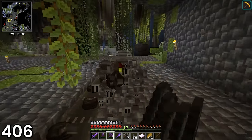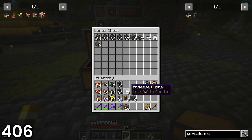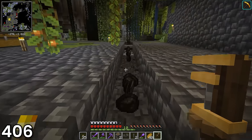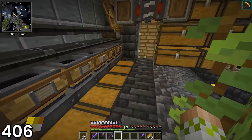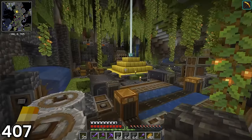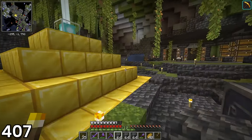Once most of the old stuff was cleared out, I dumped everything into a chest to clear up my inventory, which had become a complete mess. Day 406 ended with me removing the last bit of now useless belt system and grabbing a few stacks of cobbled deepslate to build with. Day 407 marked the start of the steam boiler assembly.